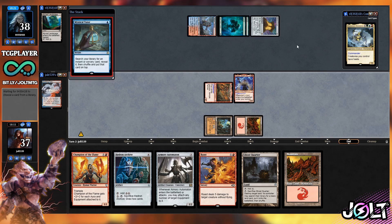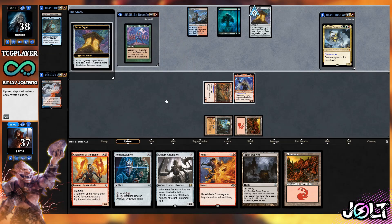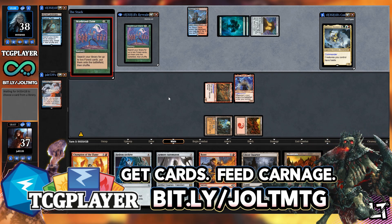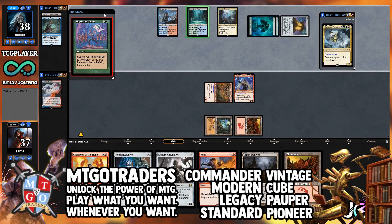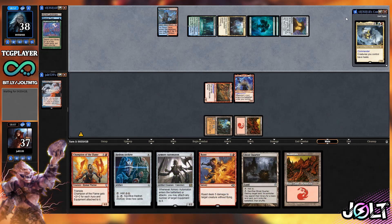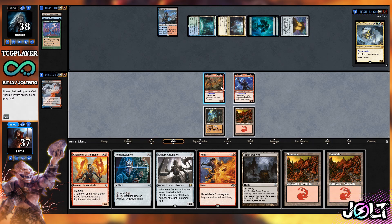So we're playing against Maelstrom Wanderer — creatures you control have Haste, then Cascade and Cascade. Our opponent is going to reveal a Skyshot Claim off of that Worldly Tutor. We did cover both commanders — quick shout out to our sponsors TCGplayer; if you go to bit.ly/joltmtg that applies my affiliate link to help support the channel. Also MTGO Traders, Ink Gaming, and I started a Patreon — link in the description. But if you're keeping score at home, it is officially rock time. Let's go.